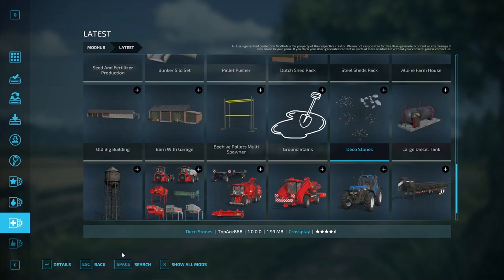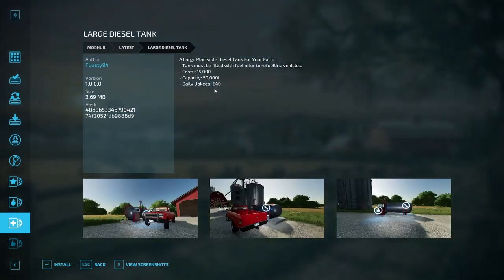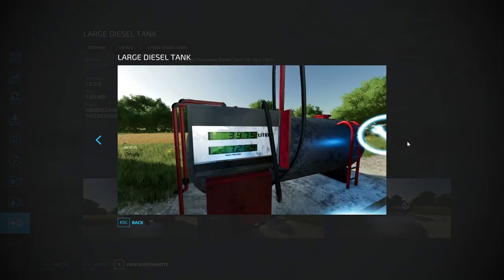Next is the Large Diesel Tank by Flusty94 — a large placeable diesel tank that must be filled before refueling your vehicles. Costs $15,000, holds 50,000 liters of fuel, with $40 daily upkeep. That's quite lovely — 50,000 liters is a lot of fuel.